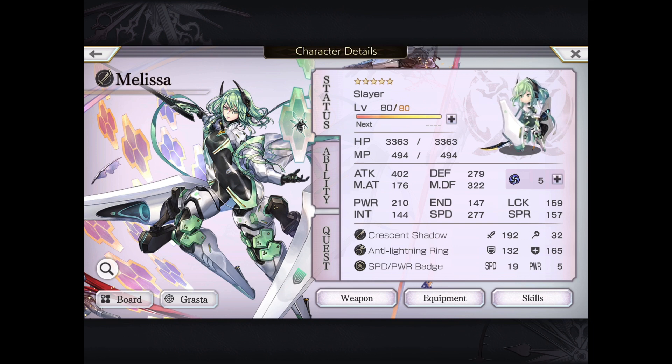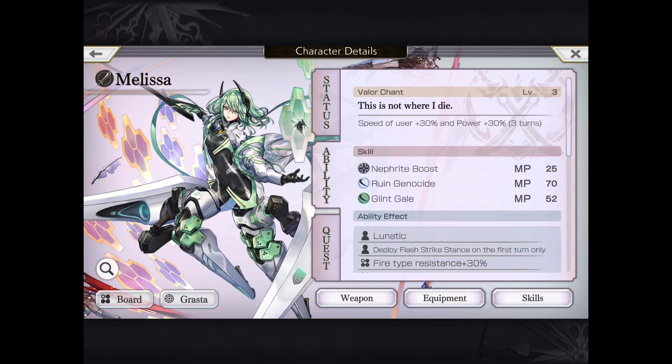Melissa has above average speed. She is both crystal as well as wind dual unit, and obviously carries a katana, and is also a lunatic as well.